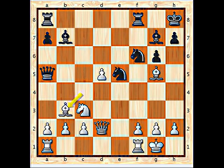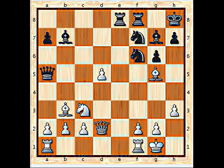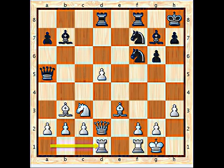So we see e4, e5, Knight f3 and Knight f6 — the Petrov's Defence, a very solid opening making a comeback in top play, especially when black is happy with the draw.